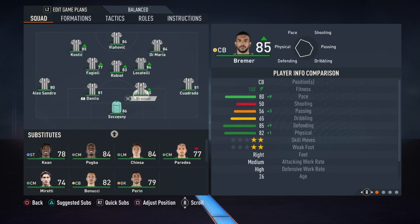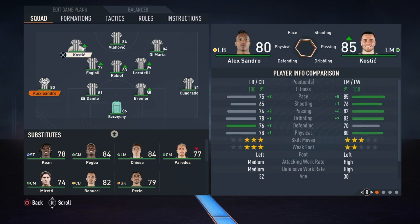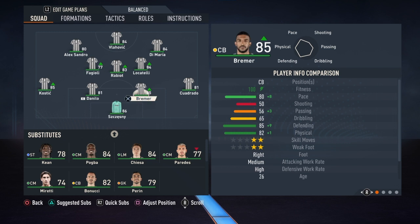It is time for the two Brazilians to lead the Juventus defense. Cuadrado is going to be your right back — absolutely a rocket of a player, five-star skill moves. Be careful with him going forward because that low defensive work rate will hurt him a bit on defense. Kostic is going to be your left back — even though he has left mid and left wing positions, he can absolutely play left back and perform it to perfection.